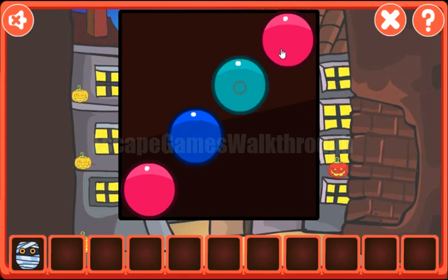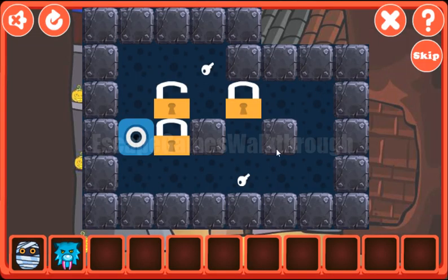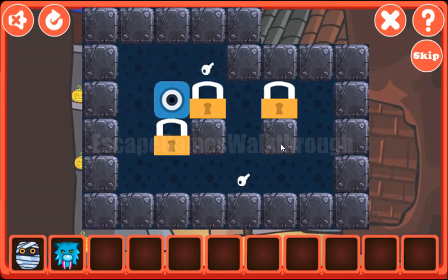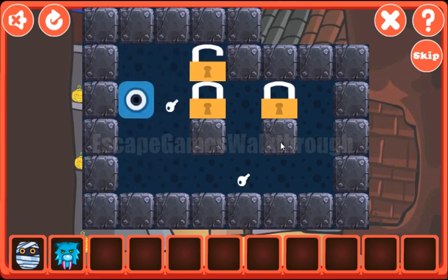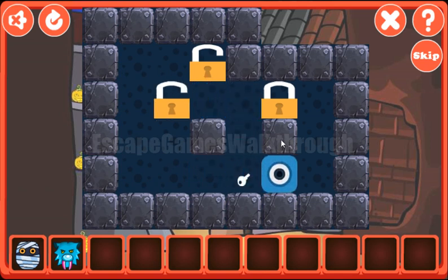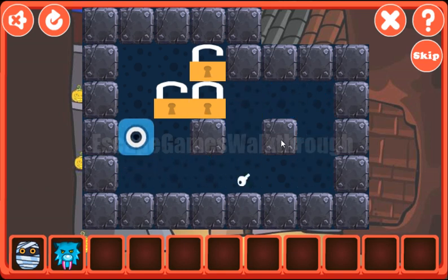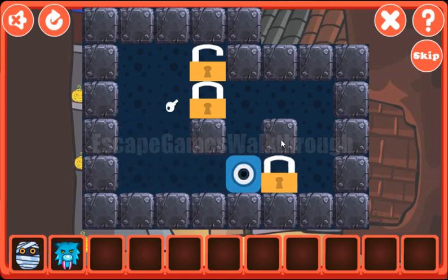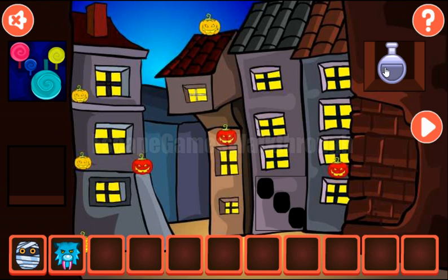Pink, blue, teal, and yellow. We've got the cat's face. Now let's solve this puzzle. Our task is to move locks to the position with the keys. We've moved the first lock, then the second lock, and the last one. We've got the potion.